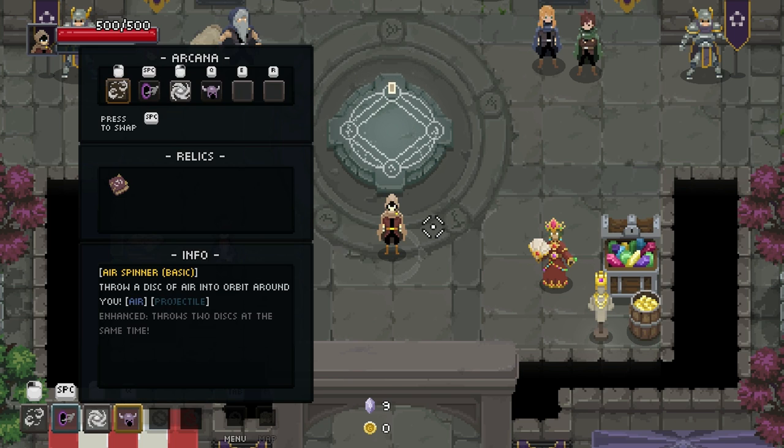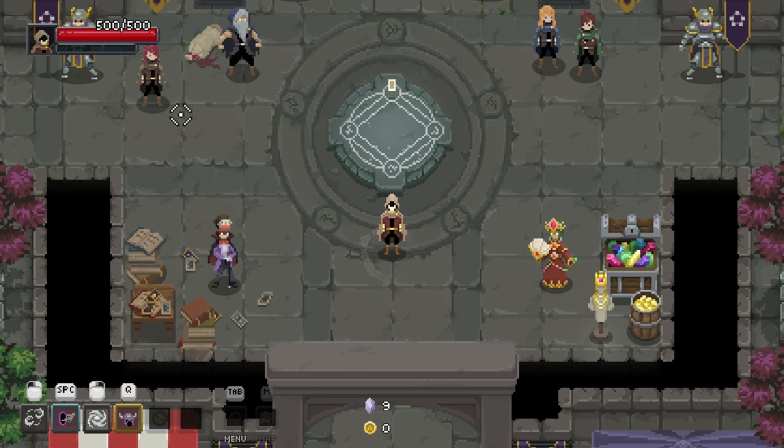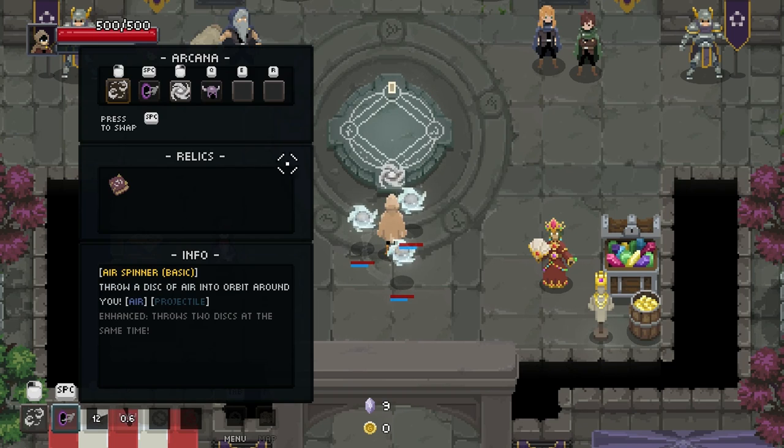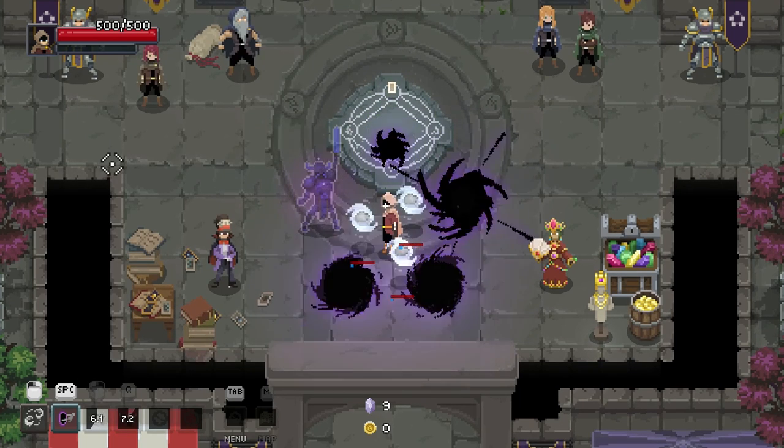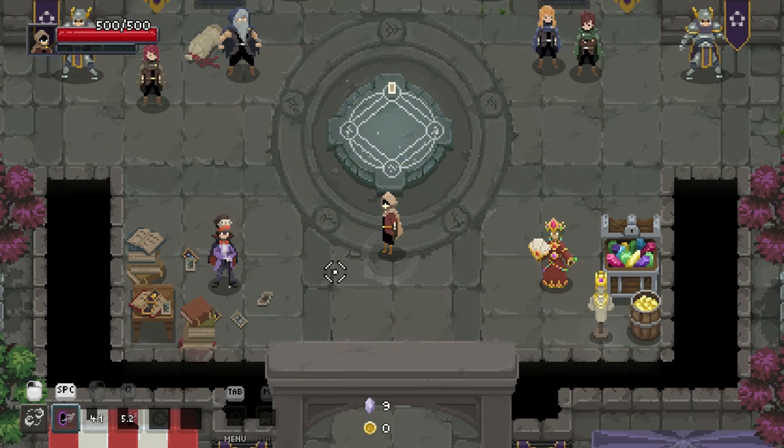Hello everybody, welcome back to more Wizard of Legend. We are gonna be rocking a build with the new summoned Power Ranger-esque boys and the wind agents as our main focus, with the Grimoire of Ruin which increases their damage by 20%. These guys are in fact summon agents even though they don't have the little health bars, and they'll still buff up the damage of the wind boys.